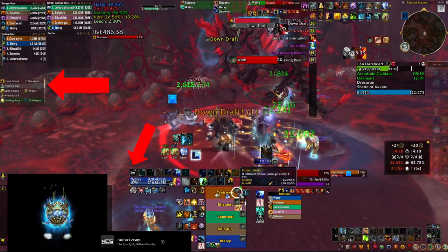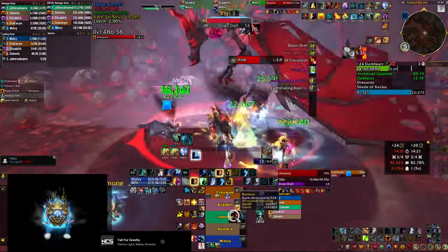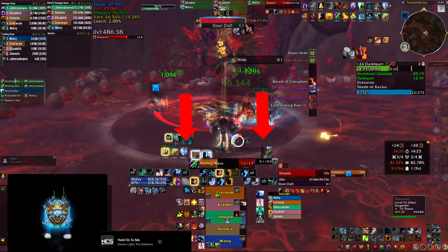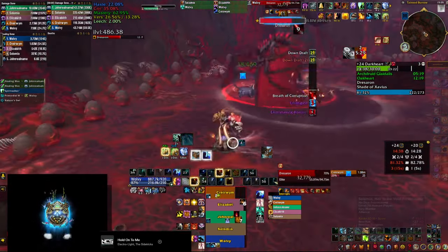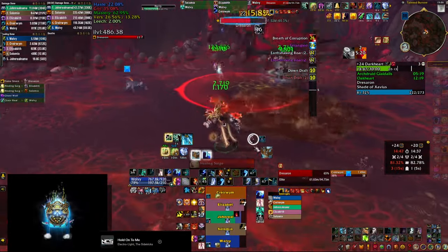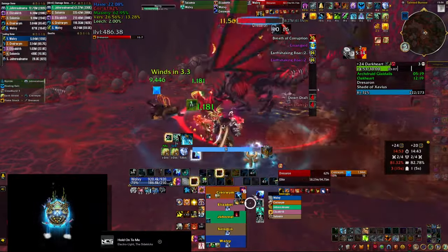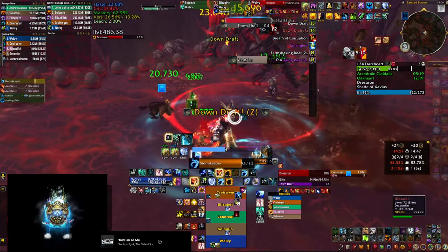For this downdraft I drop my healing tide totem, which is probably not the best first choice, but combined with nature's swiftness and the cloudburst totem it's more than enough to keep everybody at full health. Keep in mind you can start casting with about two seconds left in the downdraft to get pushed back intentionally and bait the earth shaking roar. It was no danger on this plus-24 tyrannical run — everybody had enough health after healing tide and cloudburst combined with chain heals you can start casting as the downdraft ends.